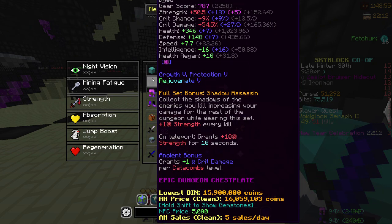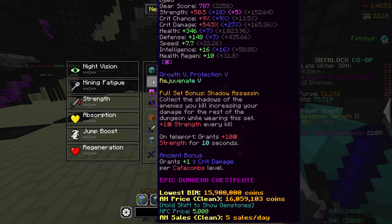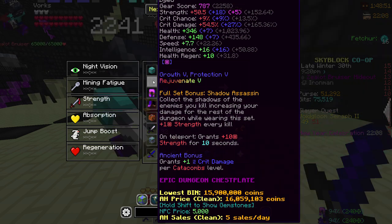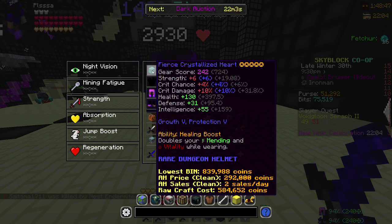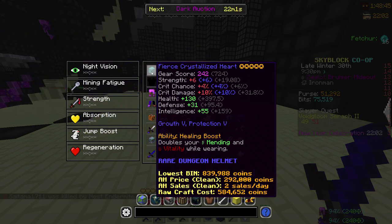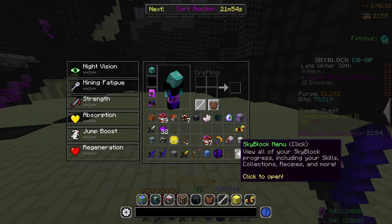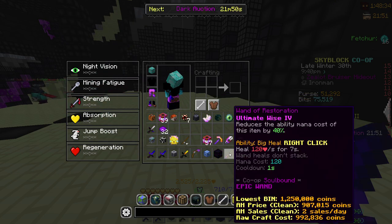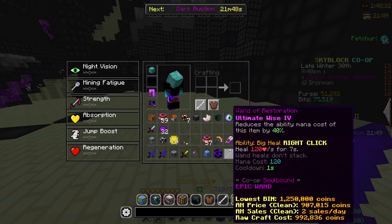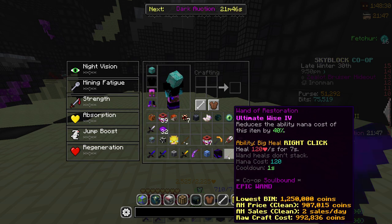You can use any chestplate. If you need more EHP, use something like a Dragon chestplate, but I'm using a Shadow Assassin chestplate because it gives more damage. And then — this is probably the most important thing — for the helmet, you need a Zombie Heart or Crystallized Heart or any other item that doubles your healing, because that's what's going to keep you alive. And then you also need a Mana Flux, and you kind of need a Wand of Restoration — it doesn't have to be as good as mine, but you need at least a Wand of Mending.